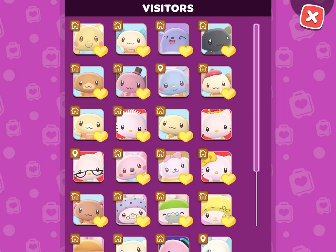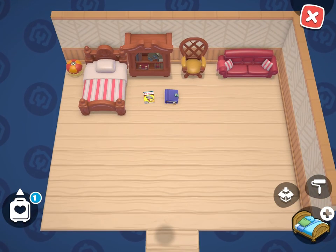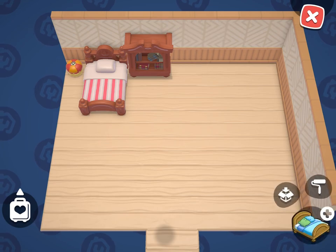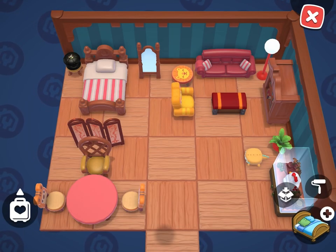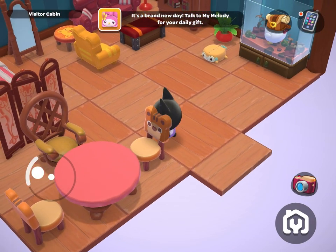This cabin is all set to go for George White to come visit our island, but you can also do a little more decorating, which I'm going to do right now. This is what the cabin looks like — I did a mix of so many different types of furniture items.